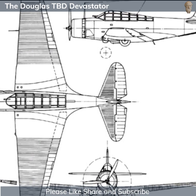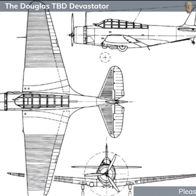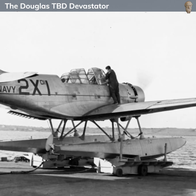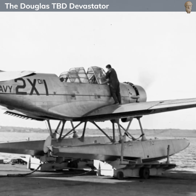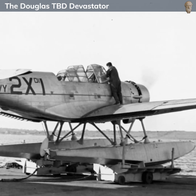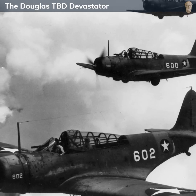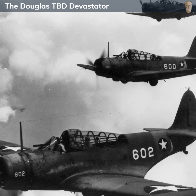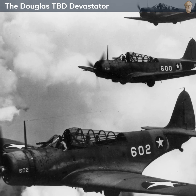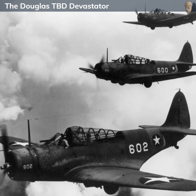The Devastator was a relatively large aircraft, with a length of approximately 35 feet and a wingspan of 50 feet. It was powered by a single Pratt and Whitney R-1830 Twin Wasp radial engine, which provided 850 horsepower and gave the aircraft a maximum speed of about 206 miles per hour. The Devastator was designed to carry a crew of three: a pilot, a bombardier/torpedo officer in the nose, and a rear gunner/radio operator. The bombardier would aim and drop the torpedo, while the rear gunner would defend against enemy fighters during the attack run.